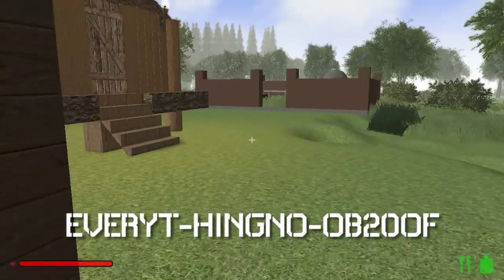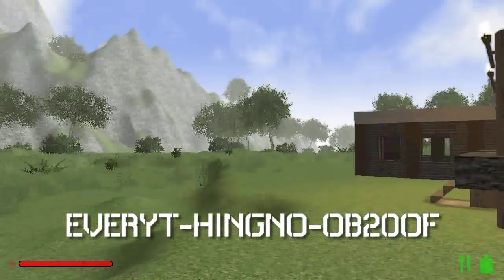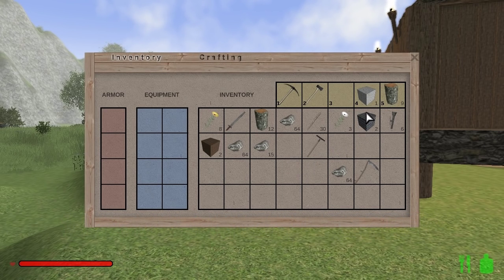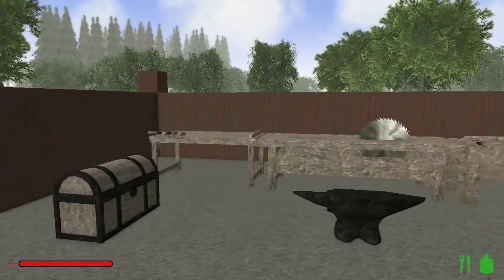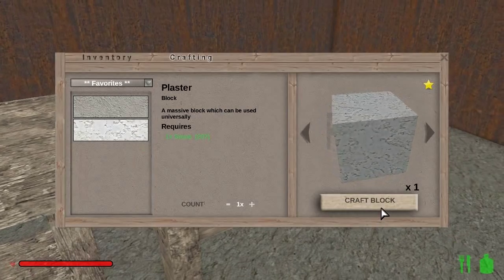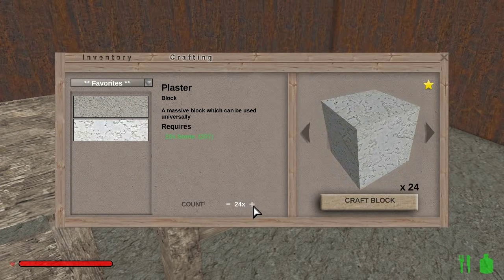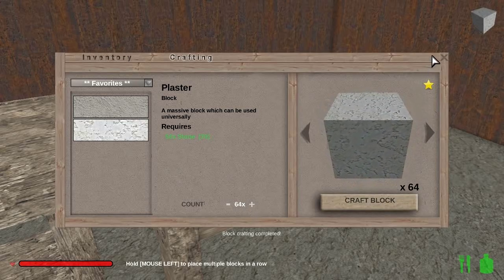You can only use it once per account and on certain select titles — I'm pretty sure Rising World is one of them. If it's not, please let me know in the comments. I'm already running low on wood — that's crazy. Floors take up a lot, and plaster is running low too. So let's get some more of that. This favorites tab is awesome — thank you guys for pointing that out to me. Let's do a couple more stacks of this and that should take care of our walls.